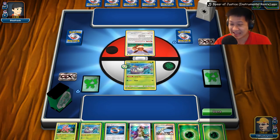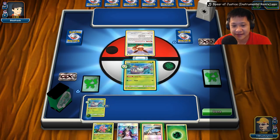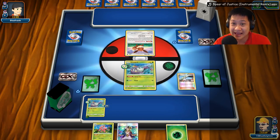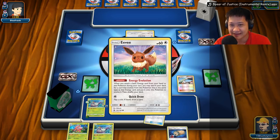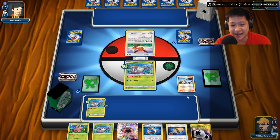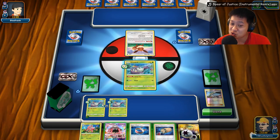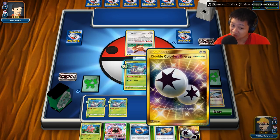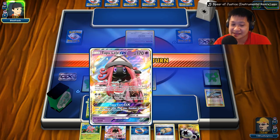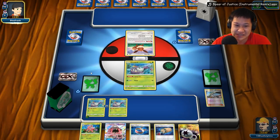Let's charge up the Golisopod right now. We played energy, we played a Choice Band — that Eevee is likely going to evolve into an Espeon. We'll go ahead and toss this down. He may remove both of these with Tool removal. I already have an energy I want in my hand. Unfortunately we didn't pull any Lurantis down, otherwise I'd love to evolve one to get that bonus damage.